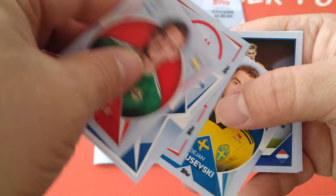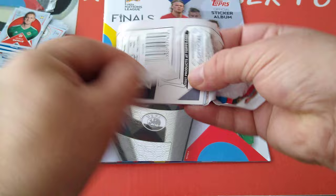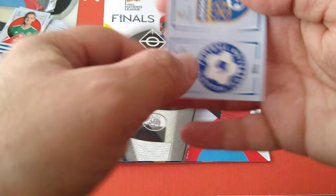Two more packets to go. Saville for Northern Ireland. Austria and Spain. De Jong again. Sweden. Milinkovic-Savic. Rodriguez. Rubu. Scotland badges. Look at that Israel one - he's only got one sticker on this side. Only one sticker on this side - interesting. Here's Frenkie de Jong for Holland - shiny. And more badges.